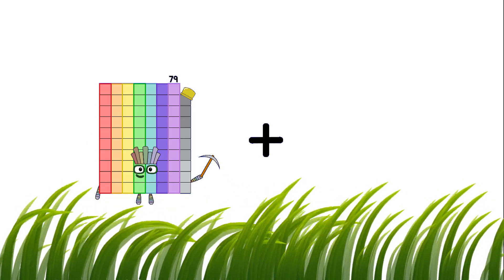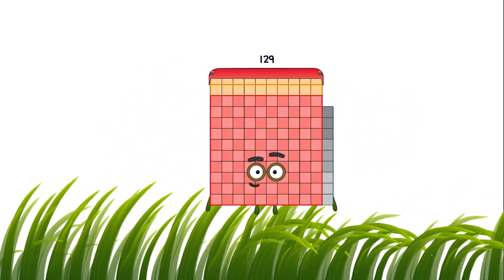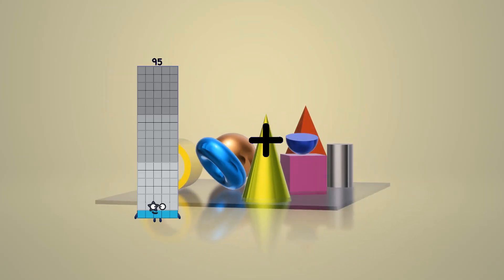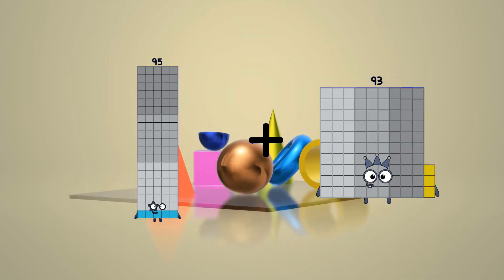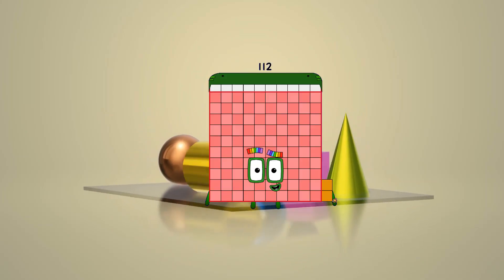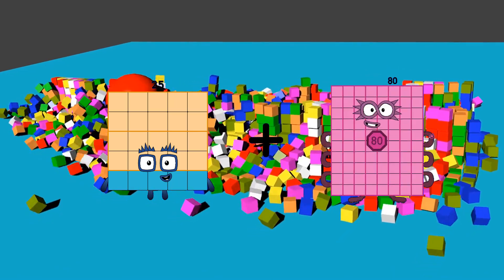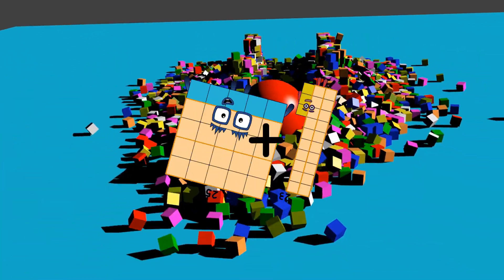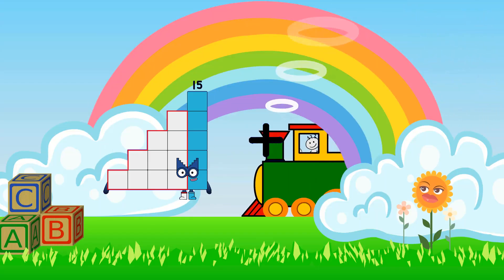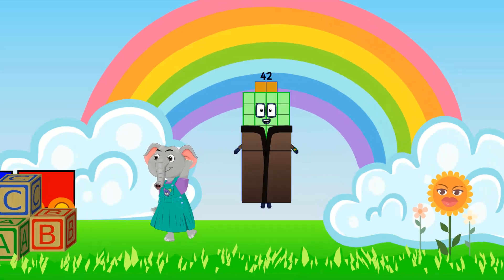79 plus 50 equals 129. 95 plus 17 equals 112. 25 plus 23 equals 48. 15 plus 27 equals 42.